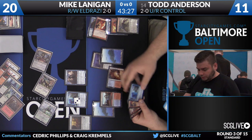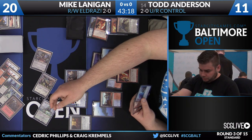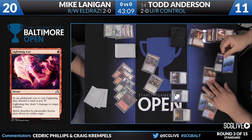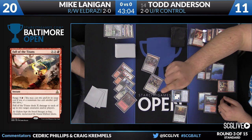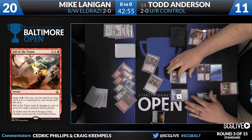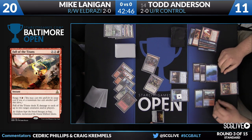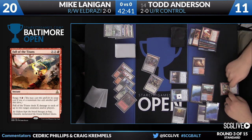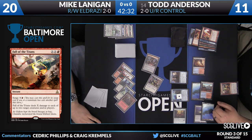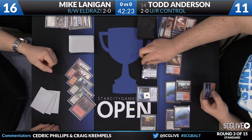He was thinking about starting with another copy of Thing in the Ice, but now he's just going to start with the Lightning Axe. He's going to go after Reality Smasher without the Goggles. He has to discard two cards — one for the Lightning Axe cost, one for the Reality Smasher trigger. But now he can Surge Fall of the Titans and cast it through the Goggles. A bunch of damage is going to be dealt — X was 4, and it forks, so it happens twice. Then through the Goggles, it's going to happen twice again.